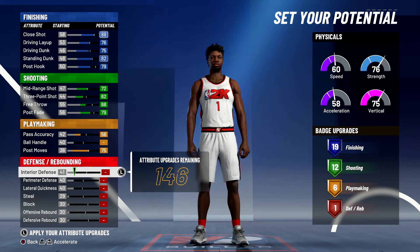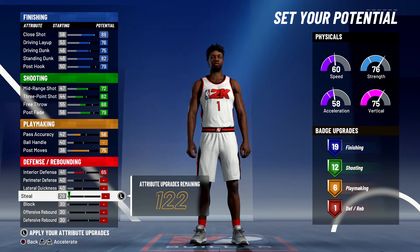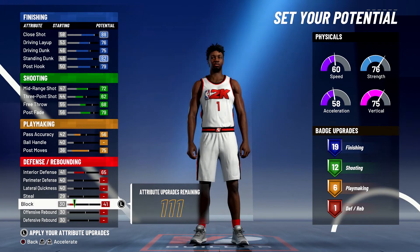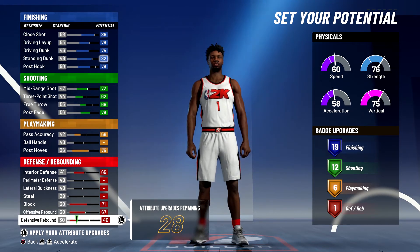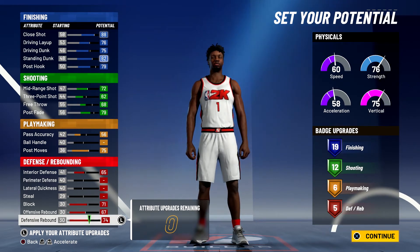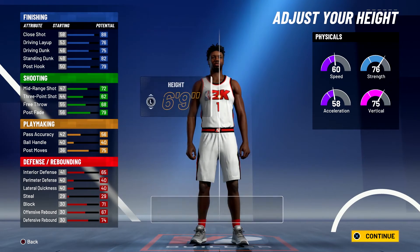For defense and rebounding, bring interior defense up to a 65, bring your block up to a 71, bring offensive rebounding up to the max, and max out your defensive rebounding — giving you five defensive rebounding badges. So 19 finishing, 12 shooting, six playmaking, and five defense and rebounding badges is a total of 42 badges.